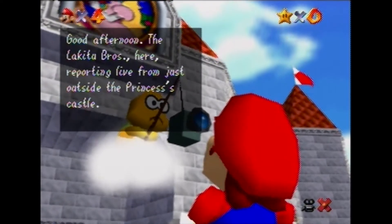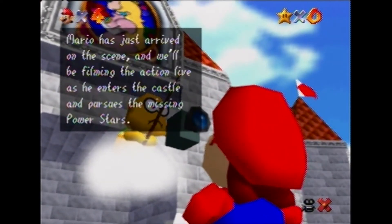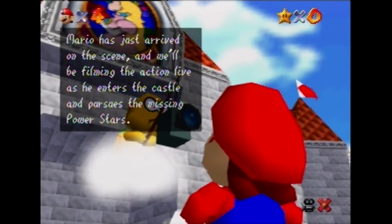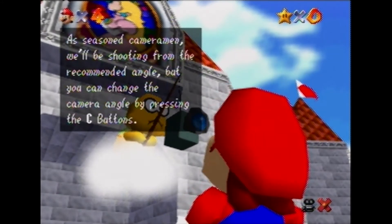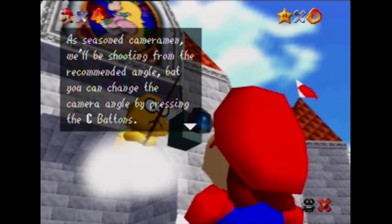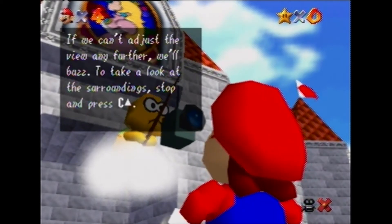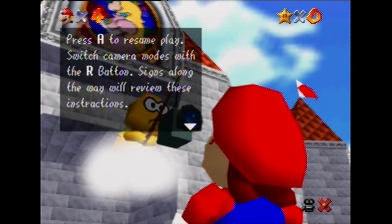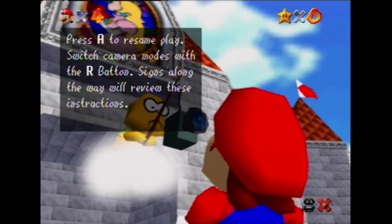Good afternoon, the Lakitu Brothers here, reporting live. Mario has just arrived on the scene, and we'll be filming the action live as he enters the castle. As seasoned cameramen, we'll be shooting from the recommended angle. You can change the camera angle by pressing the C button. If we can't adjust the view any further, we'll buzz. To take a look at the surroundings, press A to resume play. Switch camera modes with the R button.